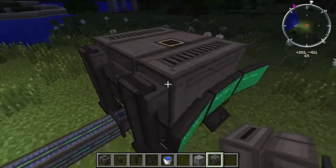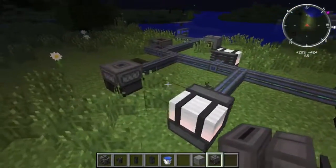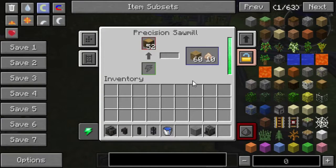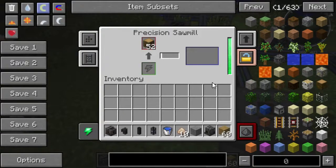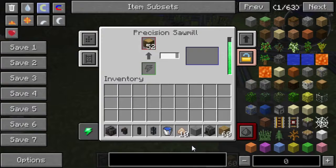Oh cool, it finally found diamonds! As you can see, it'll take a bit longer over time just from running out of material. I've now already got almost a full stack of planks just from 12 wood blocks, along with a bunch of sawdust — which actually has some uses in itself.